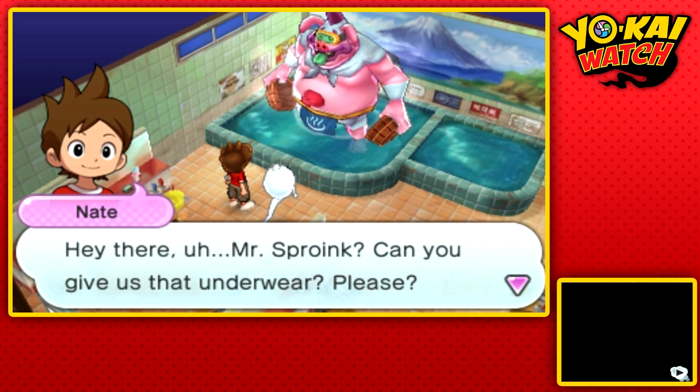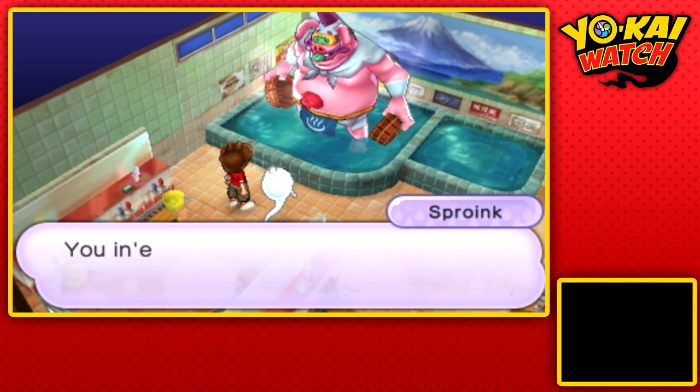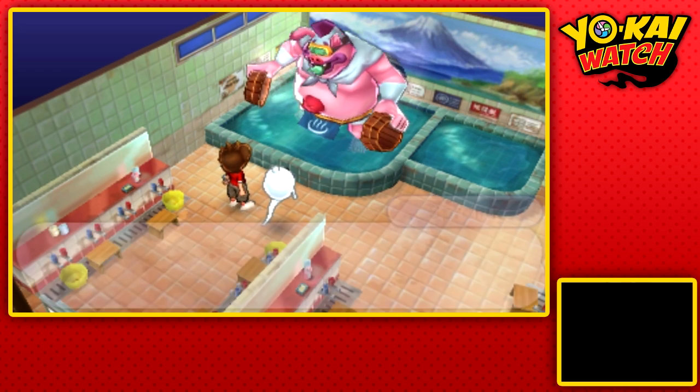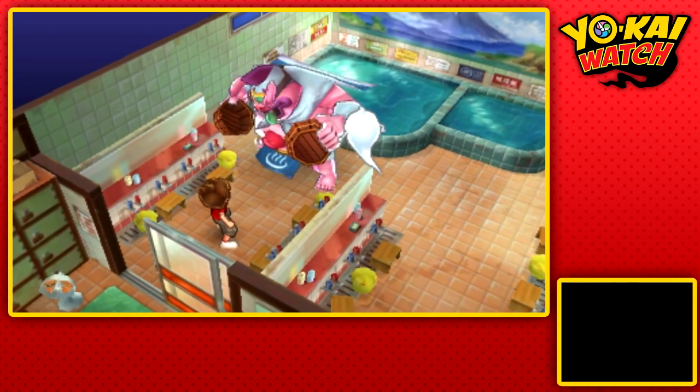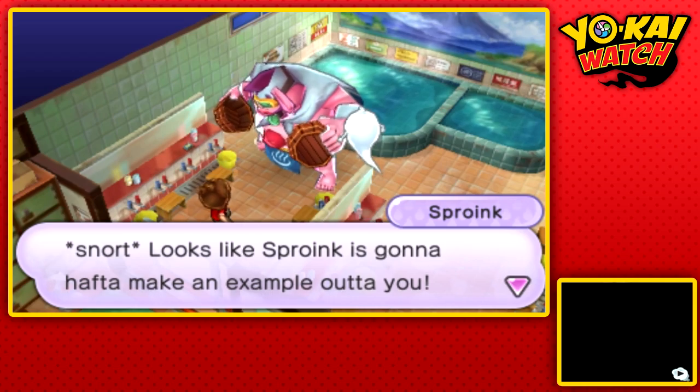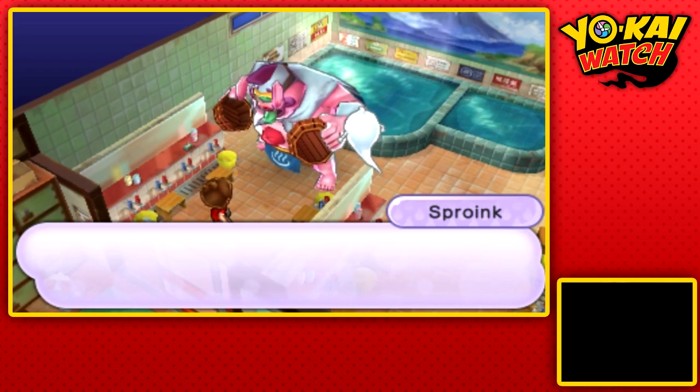Hey there, Mr. Sproink — can you give us that underwear please? Sproink is ticked, dude. He is going to have to make an example out of us. And yeah, the second boss of the game happens pretty quickly — a battle versus Sproink, who really, really needs to put more clothing on.